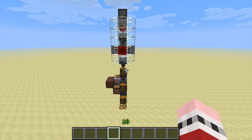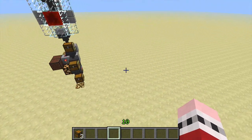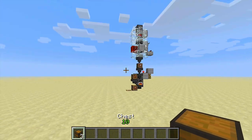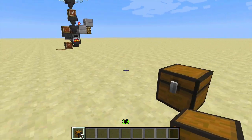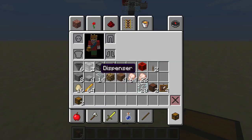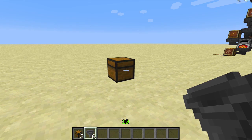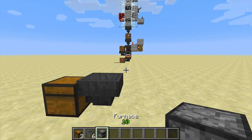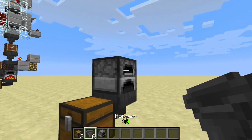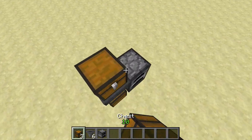Now that you've seen it, would you like to build it? Alright, so let's start building it. First thing we need to build is the fry cooker. We place a chest to hold our fried chicken, and we're going to put a hopper into the chest. We're going to put a furnace above the hopper. We're going to put a hopper in the front of the furnace. We're going to put a chest on top of that hopper.